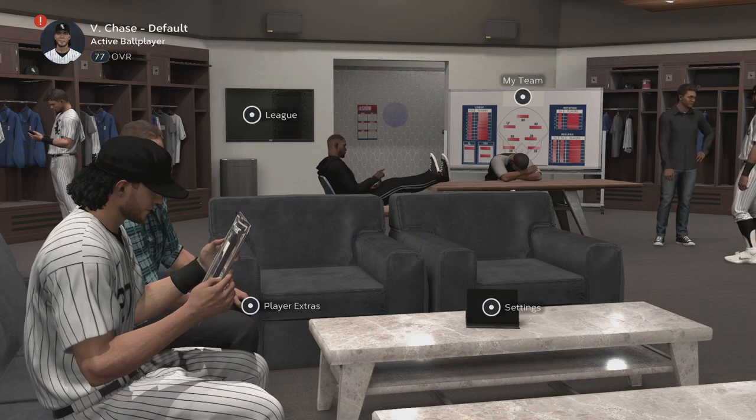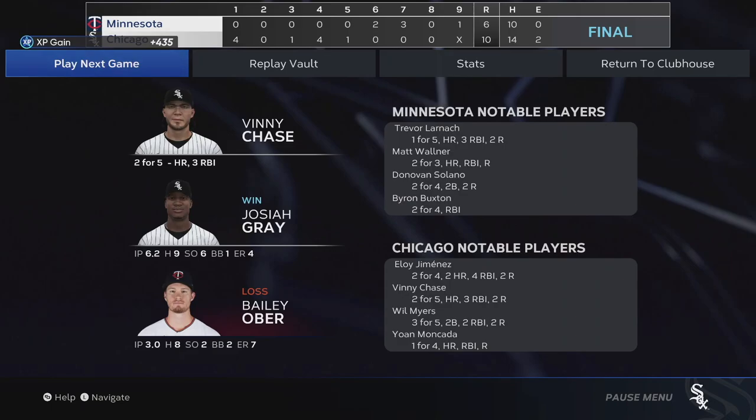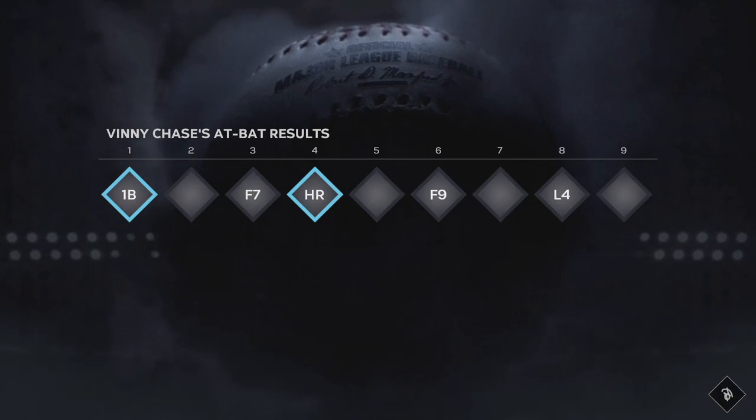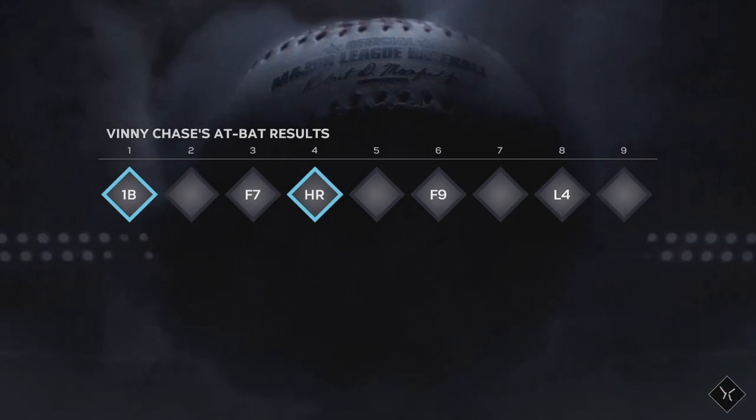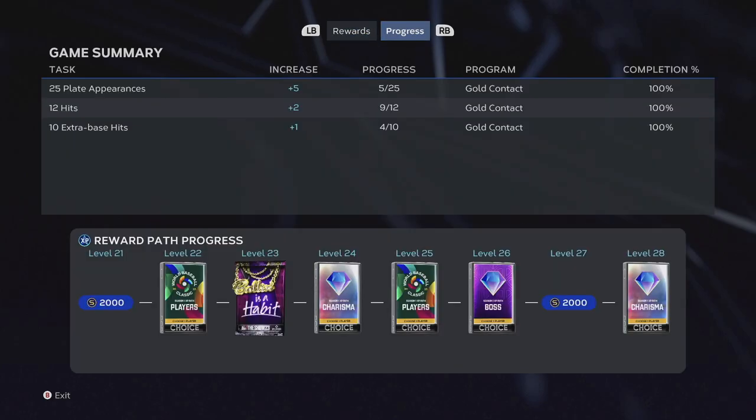Now keep in mind, anytime you're playing and you see those boss battles come up — like where it says get on base with a contact hit — even if you don't really like doing contact hits, they'll give you three attributes right away. Whereas doing it the regular way, you might have to get like 10 extra base hits. So anytime you get a boss battle and it's going to give you those points, try to take those because it'll help you level up your guy way quicker.